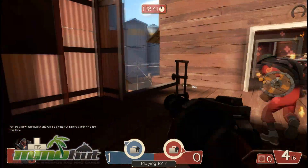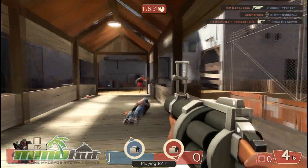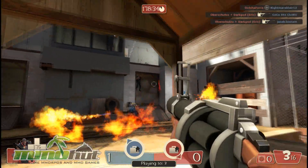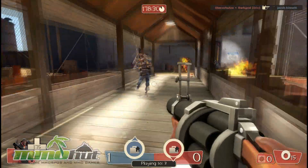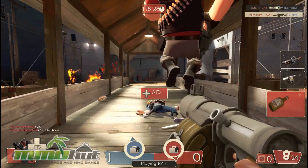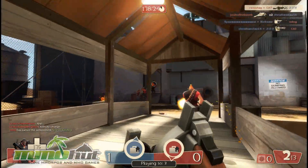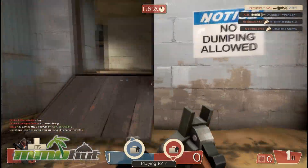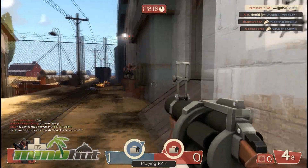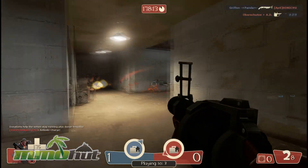A guy's running at me with an awesome melee weapon and he is dead. My secondary weapon on the Demoman is more like shooting proximity mines, which are kind of useful. I got a kill over there — I killed someone. Can't tell what characters those are. Those would be Korean, Chinese, Japanese, any of that good stuff.